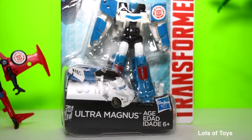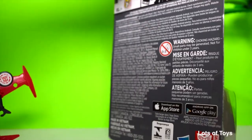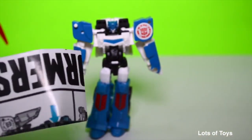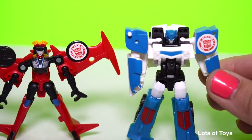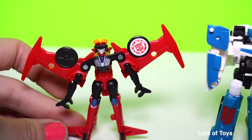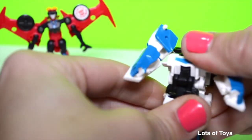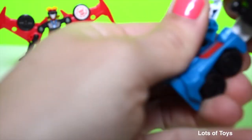Let's go ahead and open Ultra Magnus — this is a really really fun one. It's also one of the smaller versions of the robots and he does convert into a truck. Out of the package you get your robot and instructions. This robot is a bit harder to transform — it takes five steps. Let's compare Windblade with Ultra Magnus; they're just about the same size. He's pocket-sized too, so push the feet together, the middle pushes up and back, then you twist the arms.